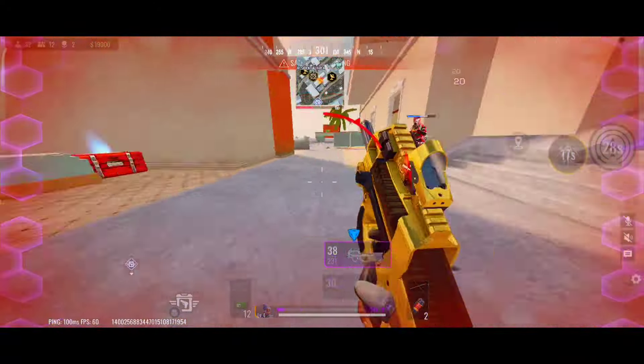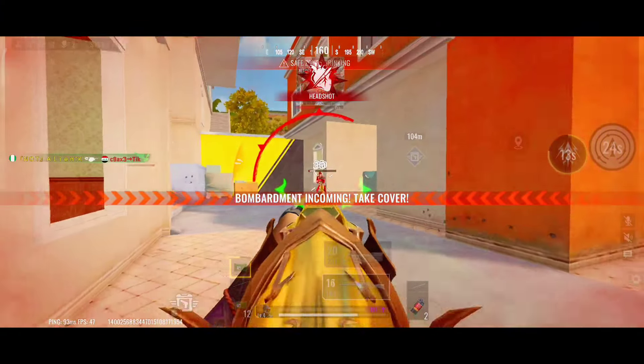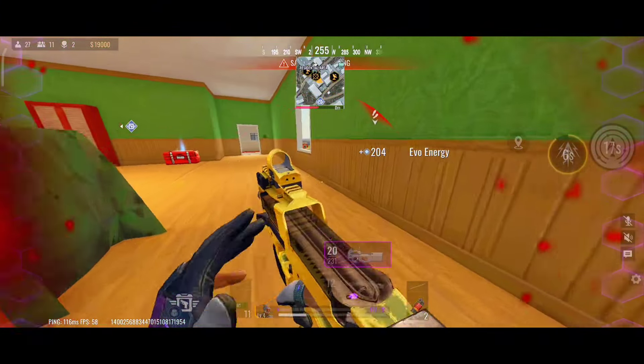Shotguns, on the other hand, deliver devastating damage up close, often enough to take out an enemy in one shot if your aim is true. Always keep a close-range weapon in your loadout to switch to when things get heated.